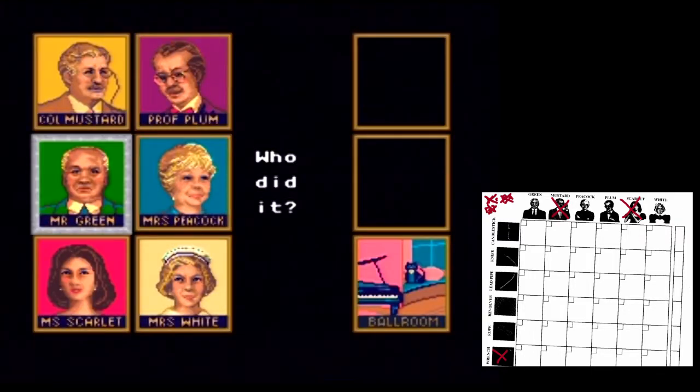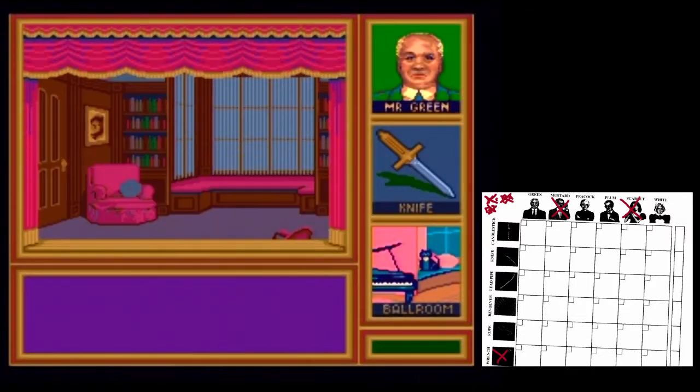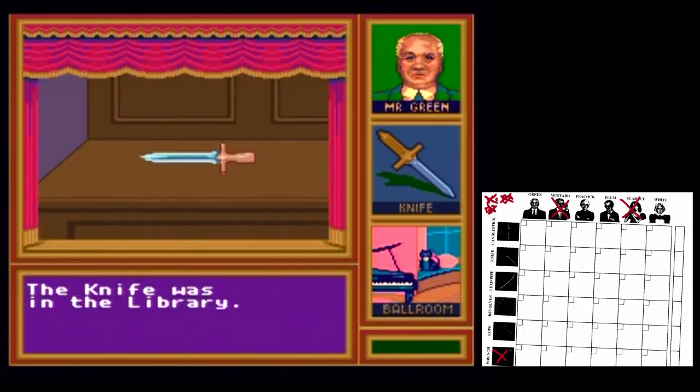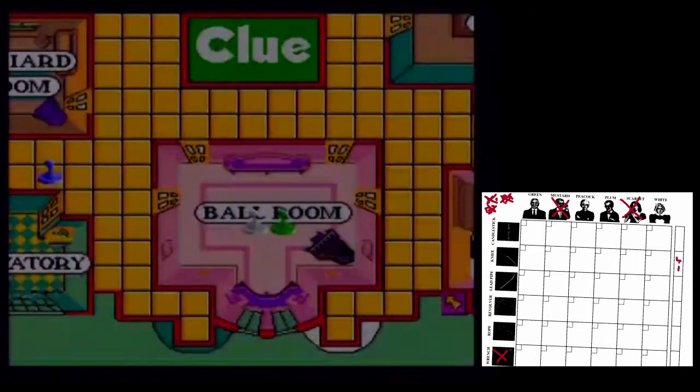So what are we going to find out now? Playing on amateur, all the clues are positive clues, which makes it easy to figure out. You can play the game with negative clues as well. We know the knife was in the library, so we'll write that here — LI for library. And we'll continue on.